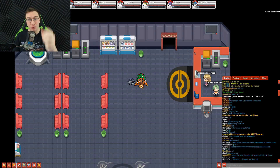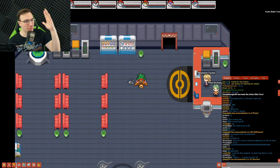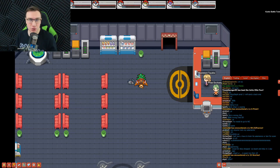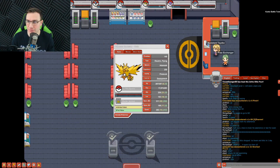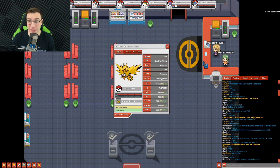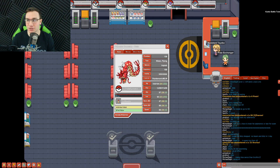Yo guys, what is up? Welcome to a brand new video — we're back in the Pokemon Planet Battle Tower. In today's video we're gonna get even closer to 100 trainers in a row. I'm keeping the same team. I was almost tempted to add a second Gyarados, which is probably stupid, but I decided to keep Gengar for now because Gengar with Hypnosis can come in pretty handy.